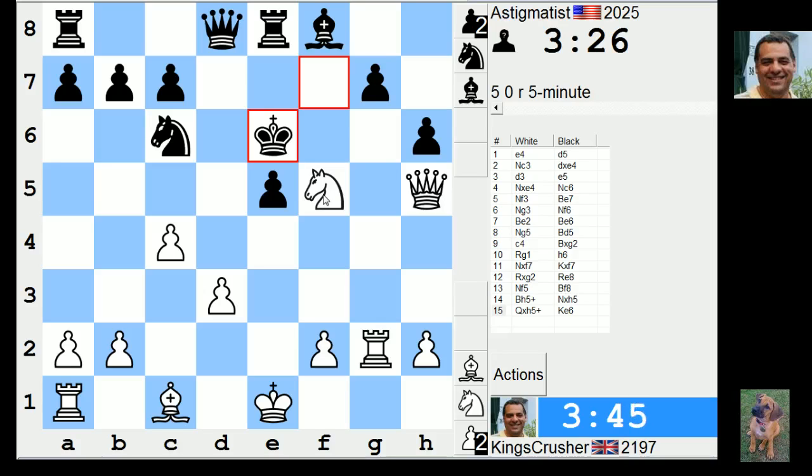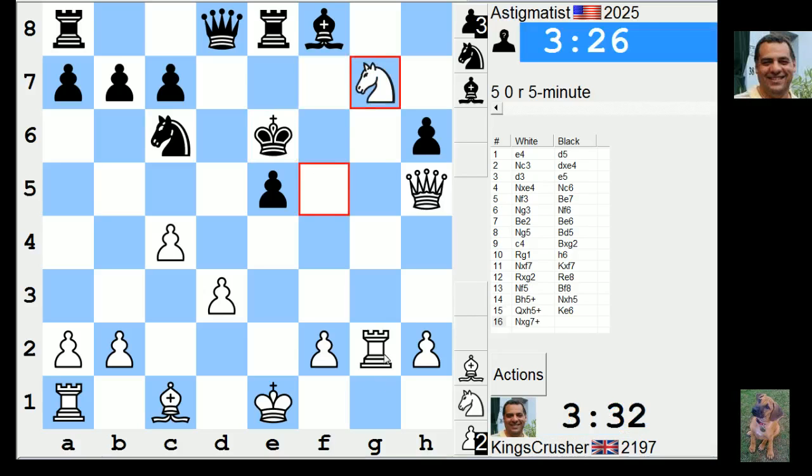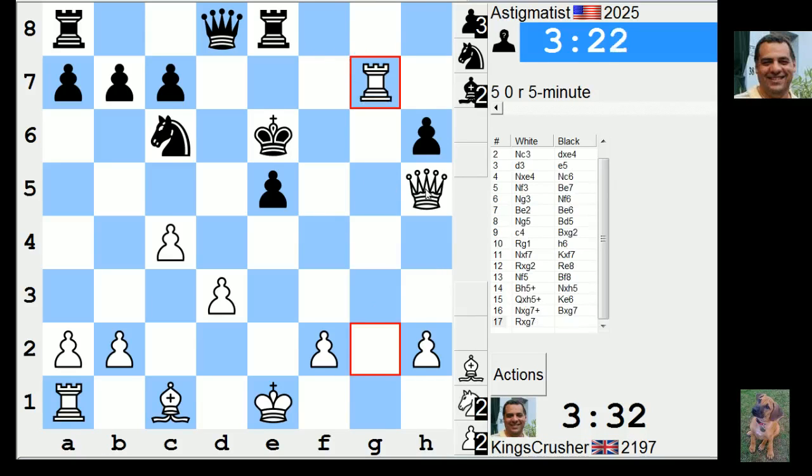The rook to the seventh - should that be better than knight g7? There's queen f6 after. It's quite tempting, this rook on the seventh. Actually: queen f6, rook g6, rook f8, rook f8, queen g4 check.